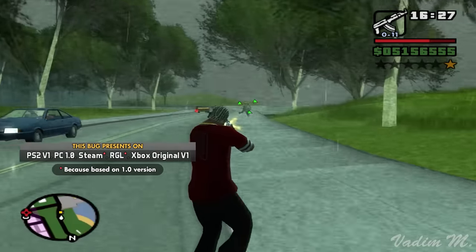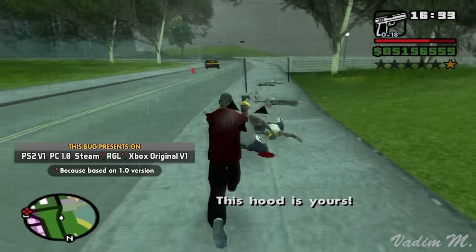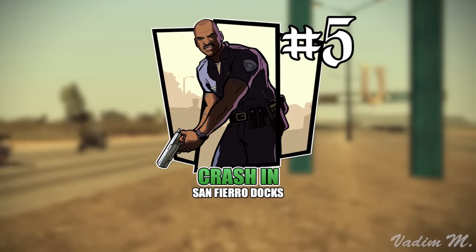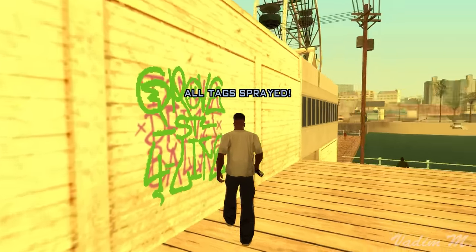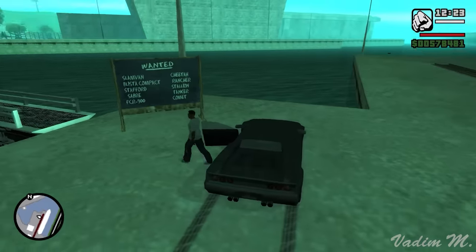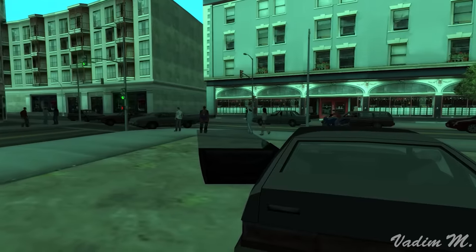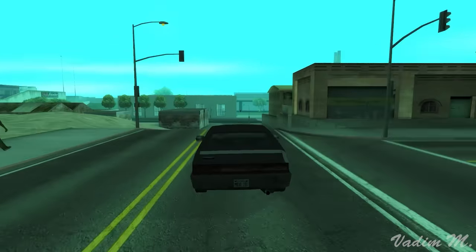Do you know what would be the most disappointing thing on the long journey to 100% completion? When the game suddenly glitches out and prohibits the player from getting that highly anticipated three-digit number in the stats menu. Would you believe it if I told you this bug could be triggered by a completely ordinary blackboard from the import-export side mission? This is where the player sees the list of vehicles to steal and take to the barge via crane — it's not difficult, just takes a lot of time to find these vehicles, which is why a lot of players do this gradually.